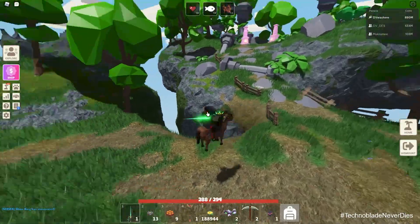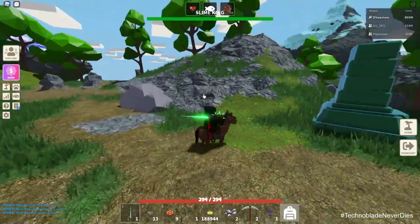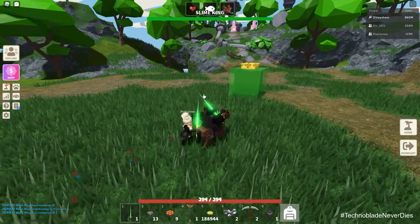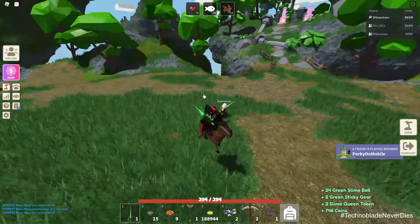She spawns these totems — kind of like shrines — and they will actually heal her if you don't take them out with your pickaxe. So we'll show you that in a little bit. But today we're going to be grinding for this. She does drop two items that are pretty cool. She's got a pet, so you can get a Queen Slime pet.